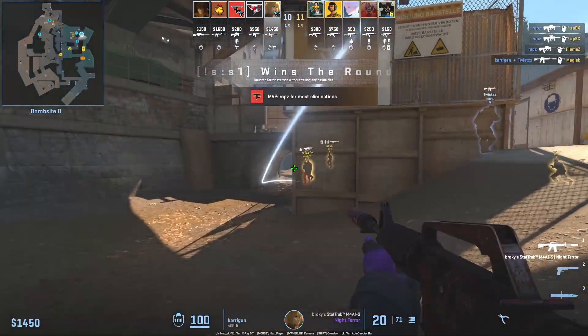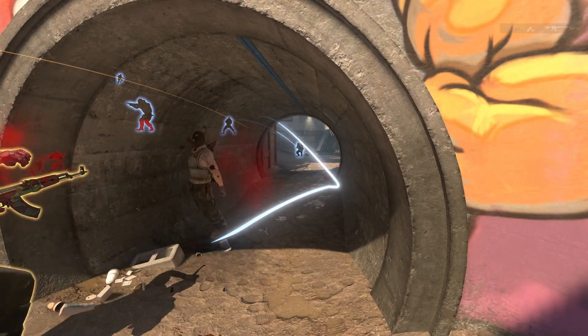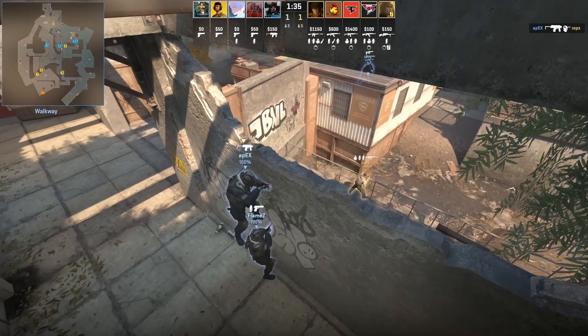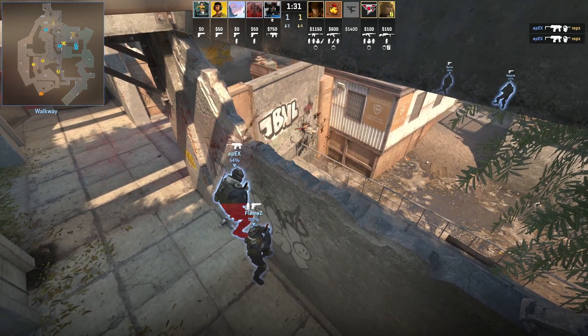These are Robs's signature flashes that he's carrying over from CS:GO. This was a trick play that teams would pull out of their pocket if they need something here and there.